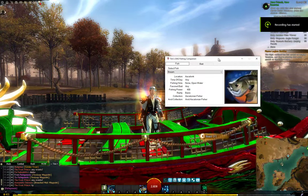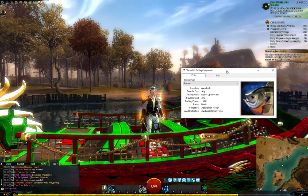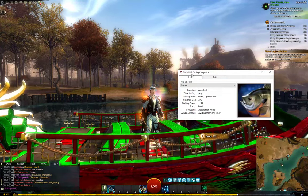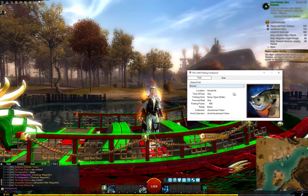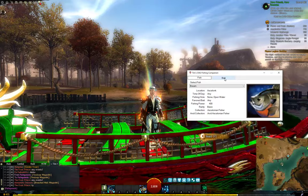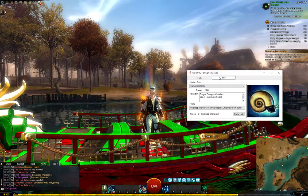Hello everyone, just to show this little application I've made for Guild Wars 2. I've called it Tim's Guild Wars 2 Fishing Company. Basically it helps me find fish and find where to get my bait from. There's two tabs: bait and fish.